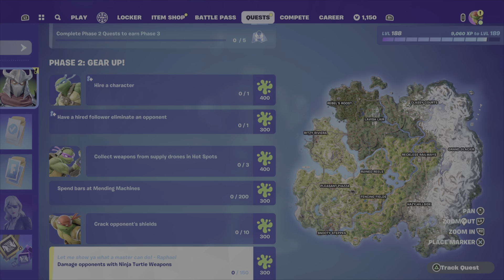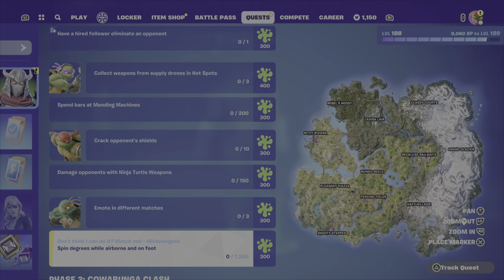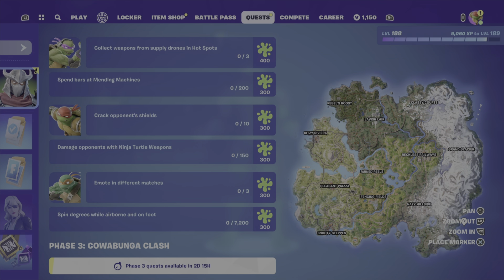Spend bars at med machines, crack opponent shields, damage opponents with the Ninja Turtle weapons, emote in three different matches, and spin direction while airborne and on foot. That last one kind of tripped me up — I got a little mixed up with it, so I will show you what you're supposed to do because it was a little tricky for me.